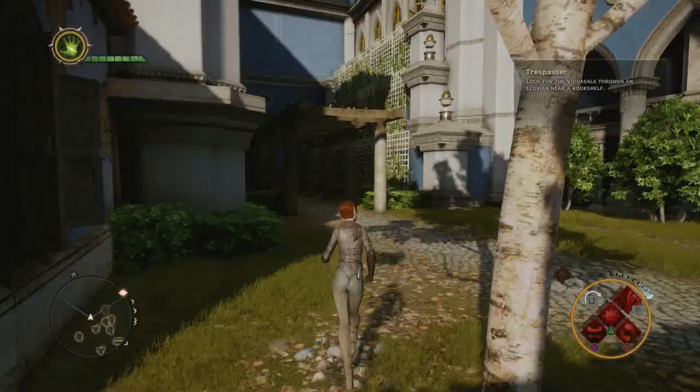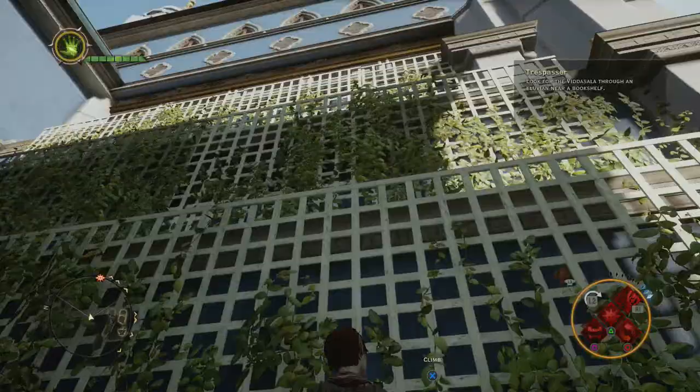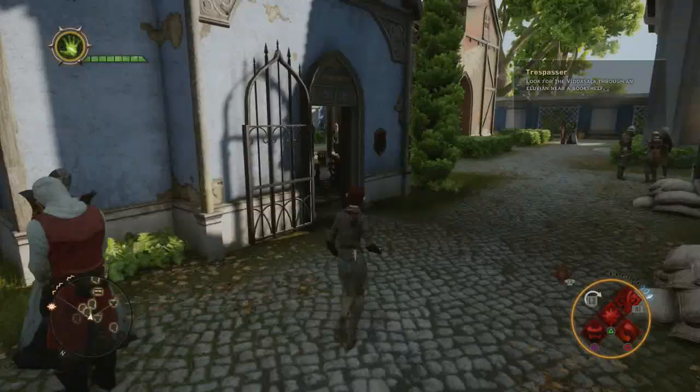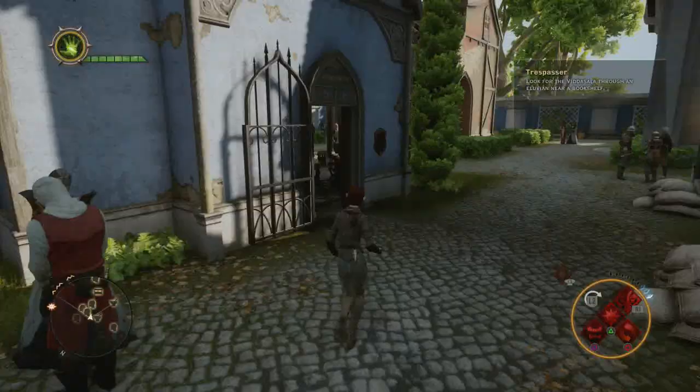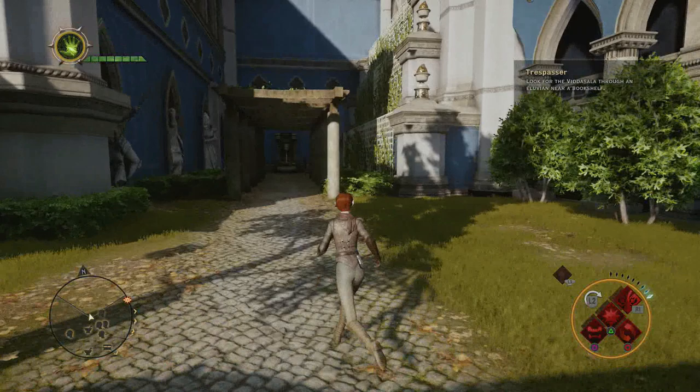There are two more you can find where you find the first mirror. All you have to do is climb up here and you can find them — they're two giant paintings so you really can't miss them. The next painting is going to be in the tavern. It's over here, it's the lady, so if you interact with that you'll get plus two strength. The final one is by Vivienne, it's in the baths — I'll show you where that is in a moment.